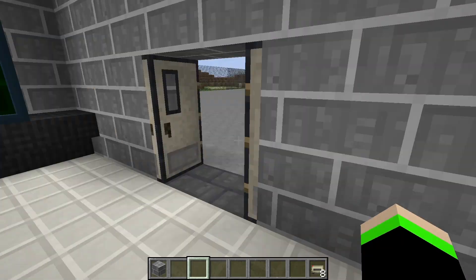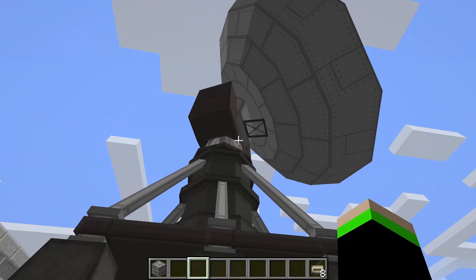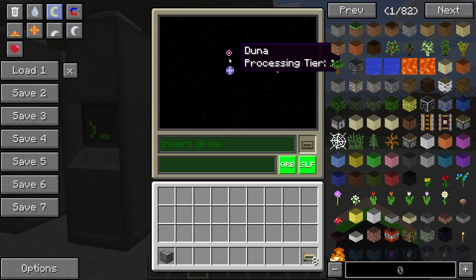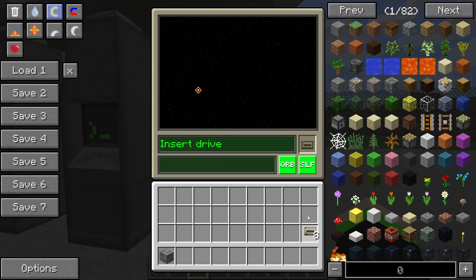All right, it looks like we're gonna need some of these, so we're gonna steal one of these. We're gonna go to one of these giant radar dishes. Looks like we have planets we can select — that's pretty cool. Oh yeah, Eve sucks, we've been to Eve before. Interesting, let's see here.